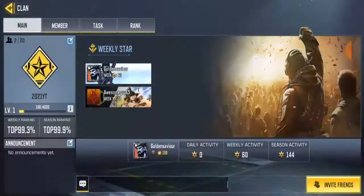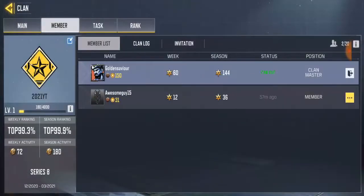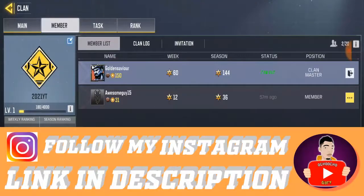Go to your clan and over here you're gonna see the member list. Click on the member. Alright, so I wanna transfer the clan master to this guy called AwesomeGuy15.